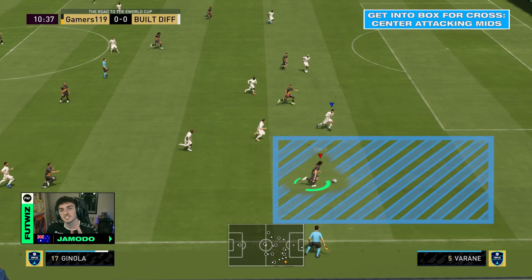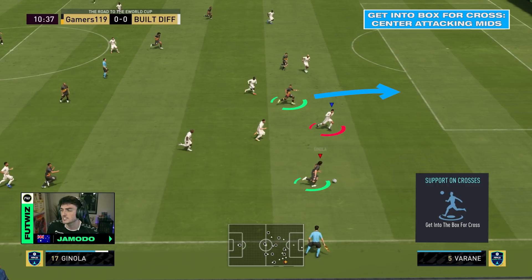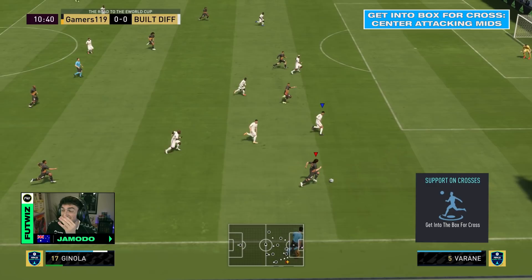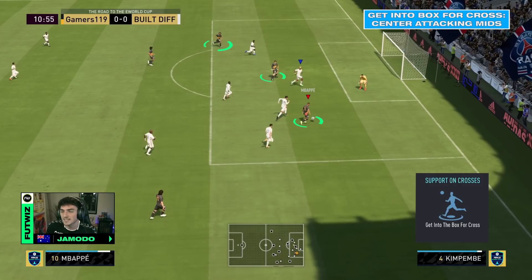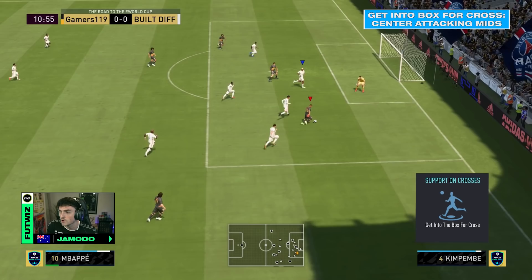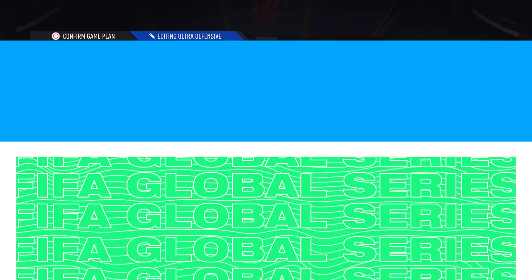Now let's move on to the attacking instructions, where I have get into the box for the cross on all three of my attacking midfielders. As you can see in this clip where we have the ball in a wide and isolated position, I want my centre attacking midfielder to make that darting run in behind — because now my opponent has to make a decision: does he come to the ball or does he track the run? My opponent decides to try and track the run but it's too late. We play the ball in behind, and my wide attacking midfielder on the far side is also making that darting run into the box. I want to overload my opponent's box and make it hard to defend. We get the shot off and it's a goal.